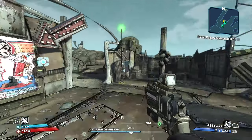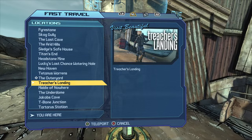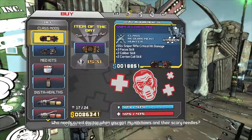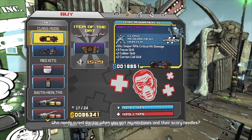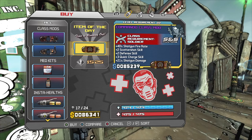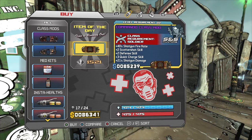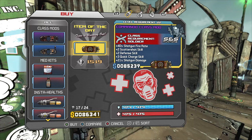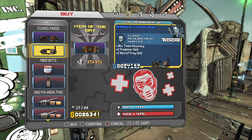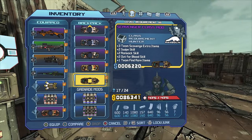The first location will be Treacherous Landing. There's this specific vending machine right here — I've gotten all of these class mods just from this one. You can just save and quit, reload back into this area, and it will give you absolutely amazing purple class mods.